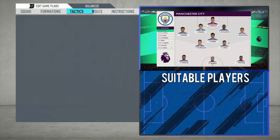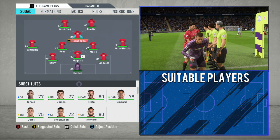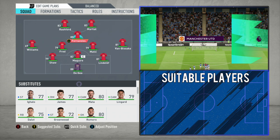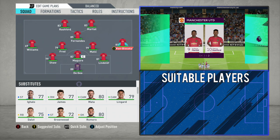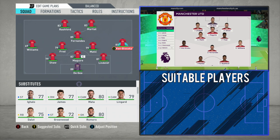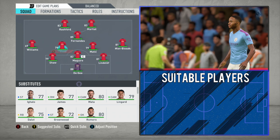First things first, what I want to talk about is why they play this system. They've got the 4-2-3-1 and generally you've got a lot of pace in that — wingers with the likes of Martial, Rashford, Greenwood, James, etc. They play the 3-4-1-2 generally when they play the better teams — for example, Manchester City, Liverpool, Chelsea. What do all these teams have in common? They all play a variant of a 4-3-3.